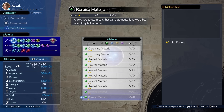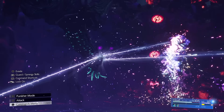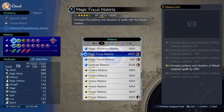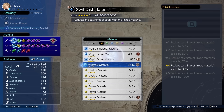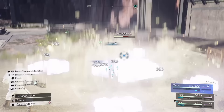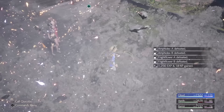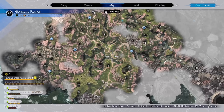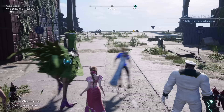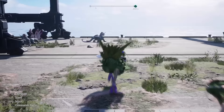Revive is another materia that's useful to buy lots of early on and level up, mainly for the final chapter when you don't know how your characters are going to be split up. In terms of priorities you should concentrate on leveling magic focus, swift cast and the three elemental materia, as these provide the most significant buffs to your combat. The best way to do this is using the now well-established loop in the south of Gongaga, and if you really want to optimize that there are a few things you can do to really speed it up.